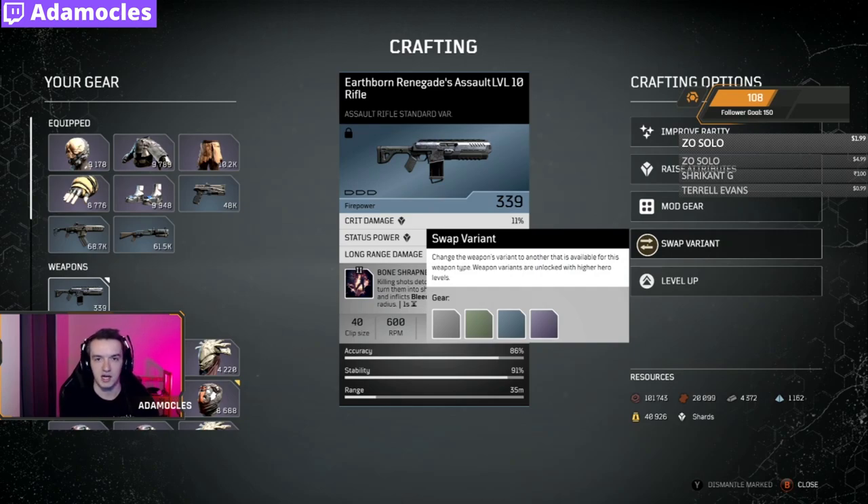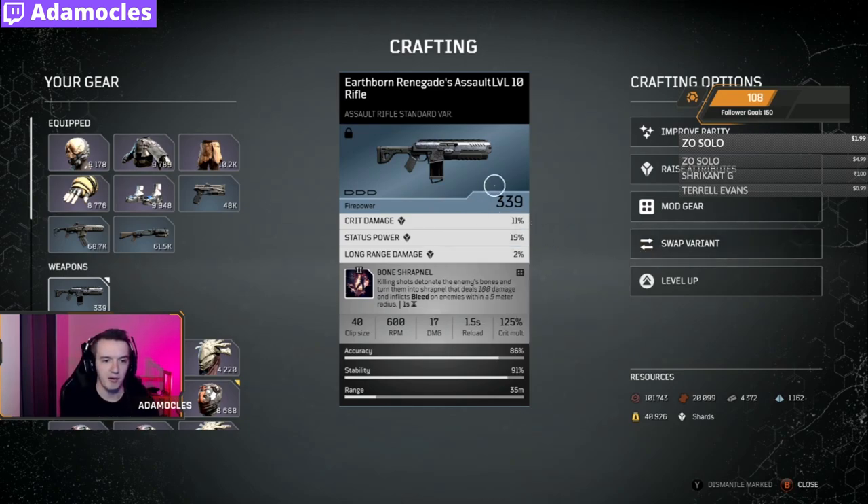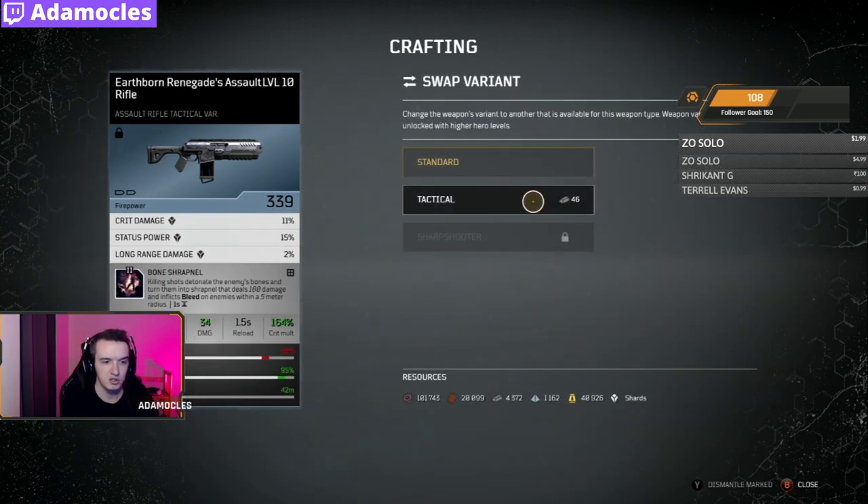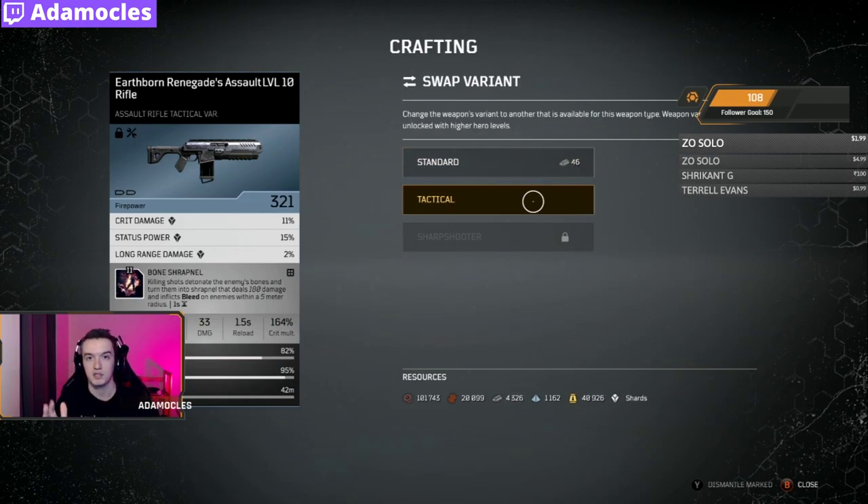Every single time you do this, the base firepower of the gun is going to be the same, and same with the damage, until you swap the variant. Once you swap the variant, the firepower is going to go up or go down, and that's going to determine if you want to keep it and continue leveling it up or if you need to try again. Ideally what you want is something above 370, because that's going to put your firepower at level 50 above 90,000.